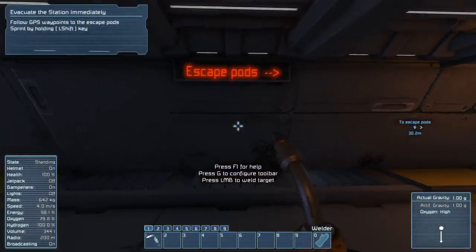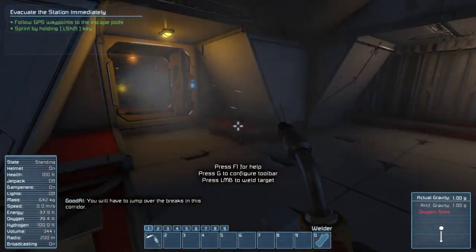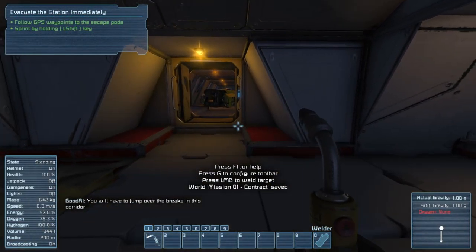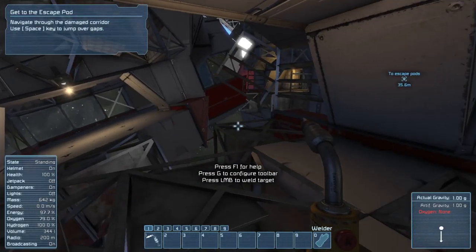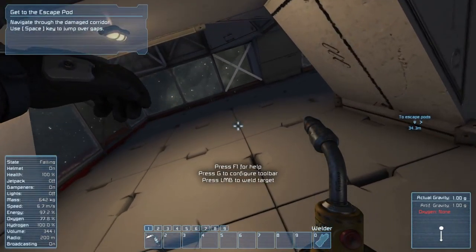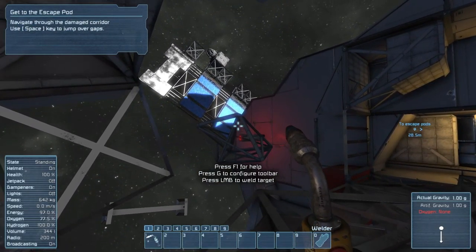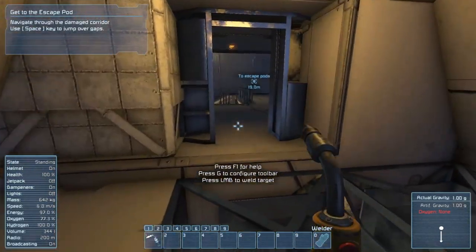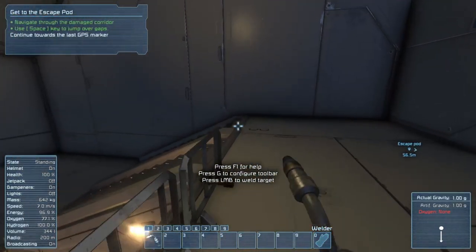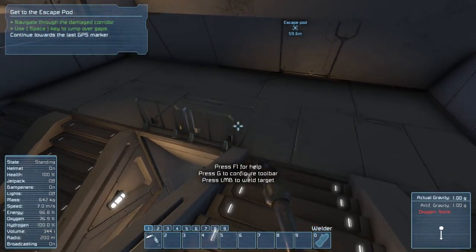How am I supposed to get home now? Fuck it — get to the escape pods. That is not where the escape pods are. I don't know what the fuck he's saying. I don't know what that means.